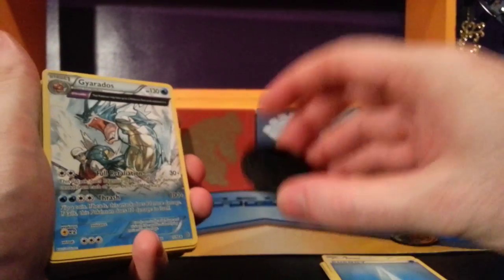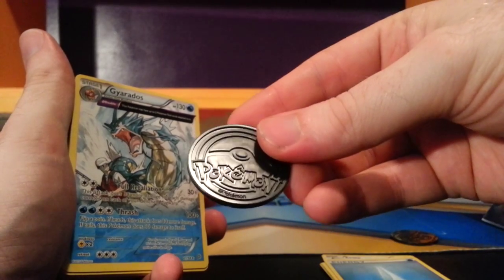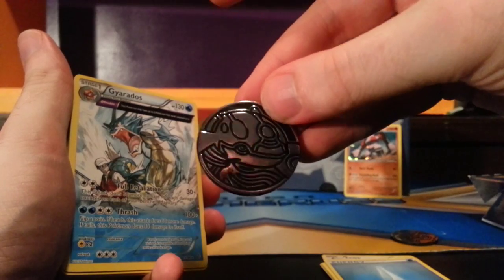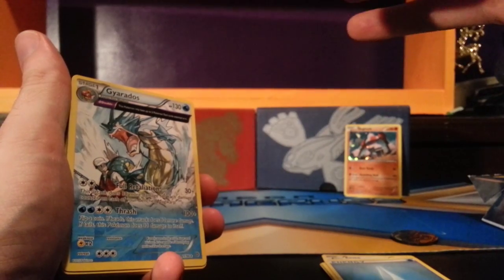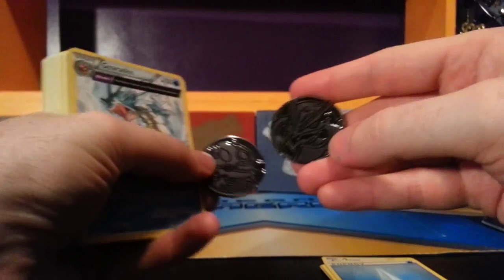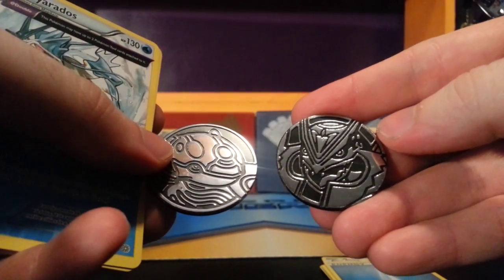I just realized we didn't look at the coin yet — and I just dropped it. A Silver Primal Kyogre. I was expecting another Rayquaza, but there we go. Poor Groudon doesn't get represented in this one, unfortunately. But here we see one Primal and one Mega Evolution. Fancy stuff.